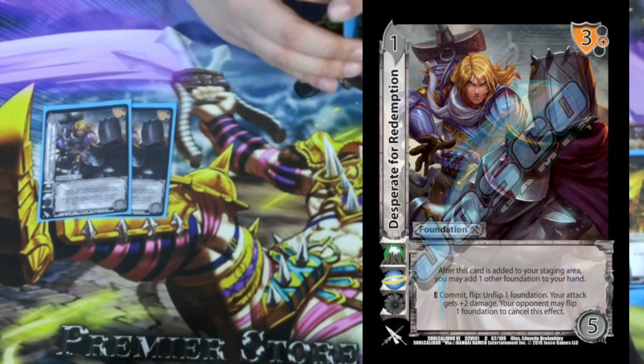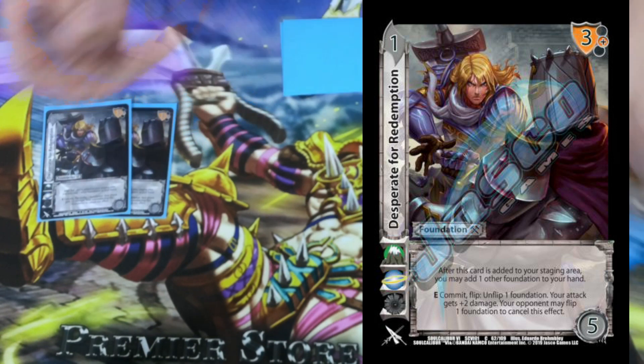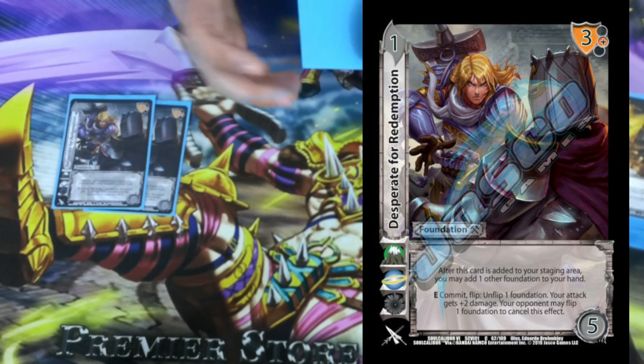On to our final two sets of cards. 2 Desperate for Redemption. It's a 1-5 with a 3 mid block. After this card is added to our staging area, we get to add one other foundation to our hand. I was mainly trying to use this to pick up things when we flip it — Fei Fei, Imperial Guard, Maternal Swordsmanship — just getting the chance to reuse certain abilities. It never really got used that much. The other ability: E commit on flip, one foundation — your attack gets plus 2 damage, your opponent may flip one foundation to cancel. I never really cared for it; it was mainly to pick up cool cards to block with, but it probably should have been something else.